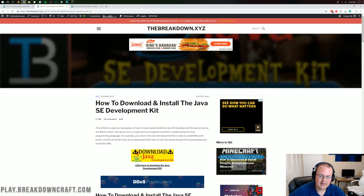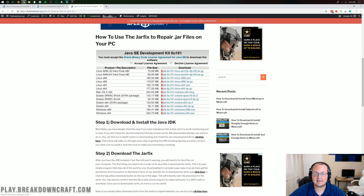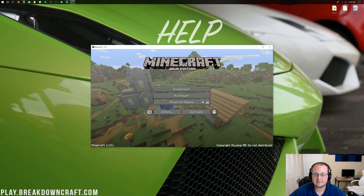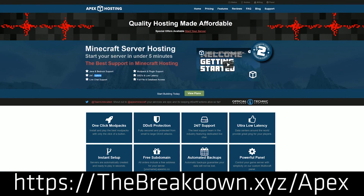If that still doesn't work, you can run the jar fix — this is for repairing jar files on your computer and it's linked in the description as well. Once you've done that, you can minimize your browser and Minecraft 1.14.1 will be open. If you have any questions let us know in the comments. Be sure to check out Apex Minecraft Hosting at the first link below — the breakdown.xyz/apex — for an incredible 24-hour DDoS-protected Minecraft server for you and your friends running 1.14.1 natively, set up in less than five minutes.